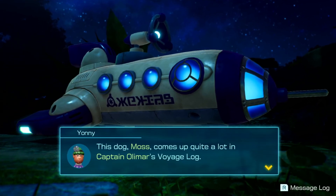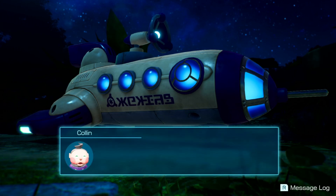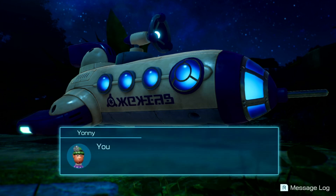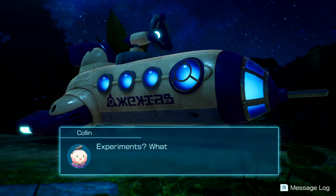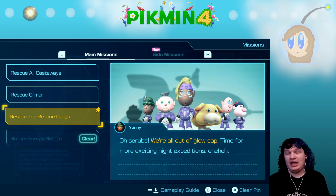Oh my god — this dog Moss comes up quite a lot in Captain Alomar's voyage log. I'm very intrigued. Perhaps we'll encounter her somewhere on this planet. Oh, I hope so — there's a lot that can't be captured in text alone. You read my mind. If I could get a tissue sample of an unknown space dog species, think of all the experiments I could run. What kind of experiments? I don't think we want to know.